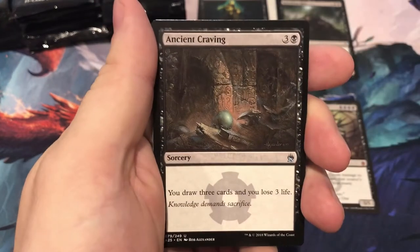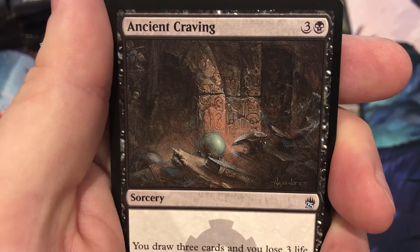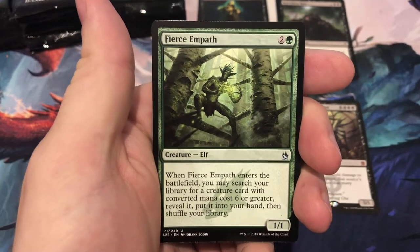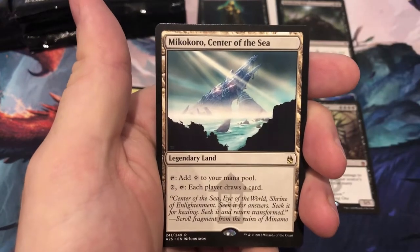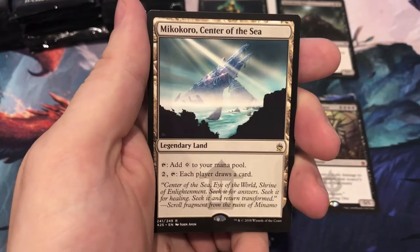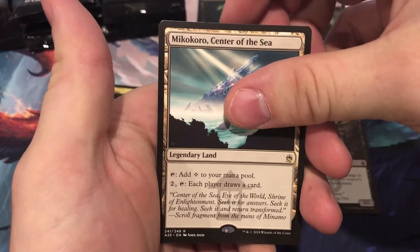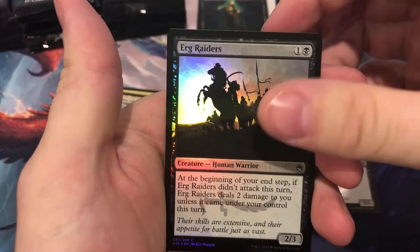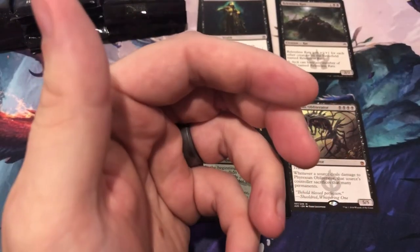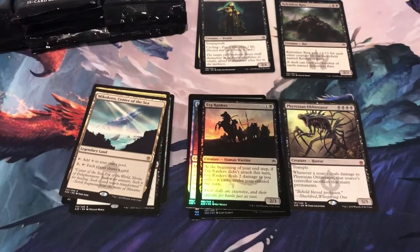Twisted Image, Ancient Craving — great artwork on that one — Fierce Empath. And a rare: Mikokoro, Center of the Sea. Fun card for Commander. Foil is Erg Raiders. Mikokoro checks in at $2.50.